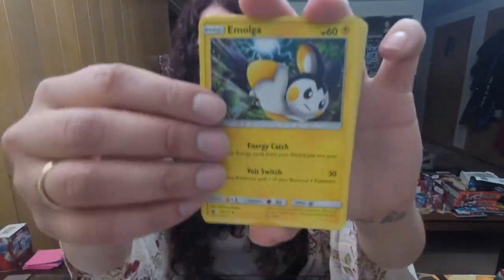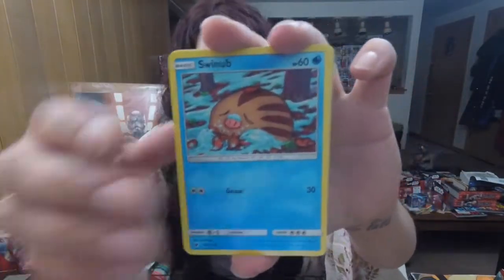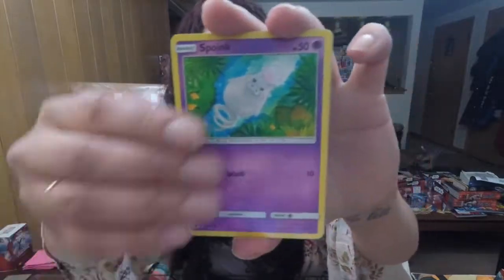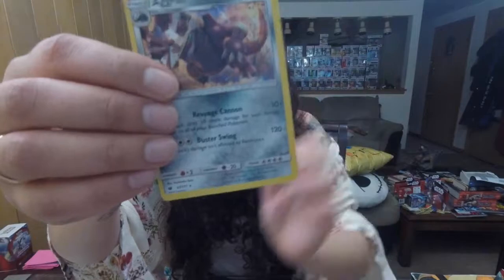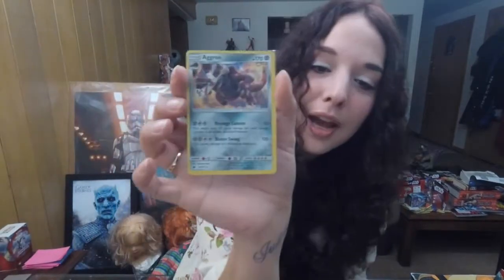Next pack — we got a Fairy-type Energy, Diancie, Mawile, Grumpig, Swinub, Swablu, Spunky, Kommo-o, Kommo-o, Minccino, Aggron Reverse. Is he a holo? Yes — we got an Aggron holo! Nice, we haven't got the holo of Aggron yet.